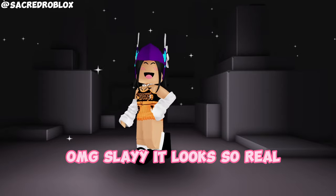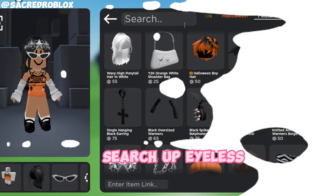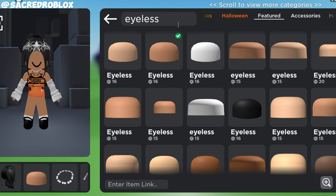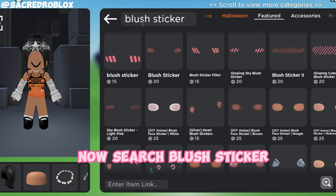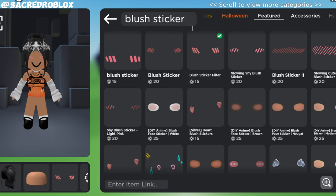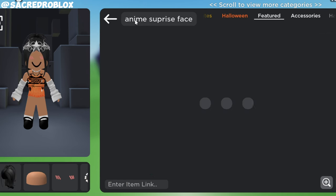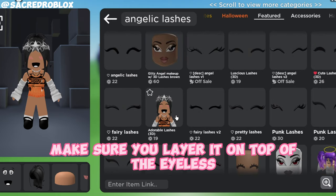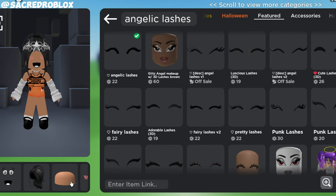Oh my god, slay, it looks so real! Search Appylis and pick the one that matches your skin tone. Now search Blush Sticker — it is the Blush Sticker filter. Now get the Anim Surprise Face. Next, search Angelic Lashes. Make sure you layer it on top of Appylis.